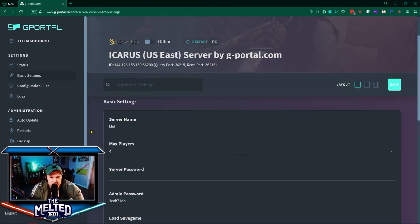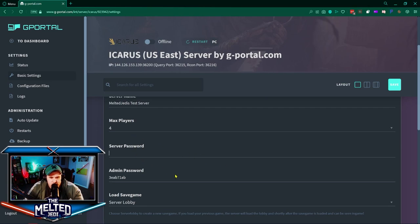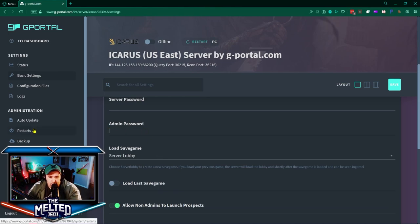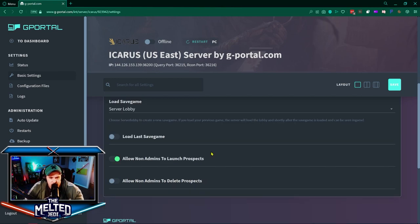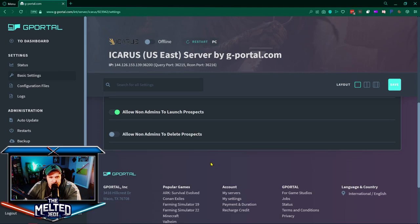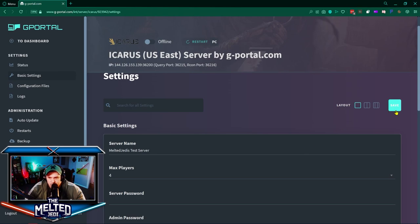We're gonna click on Basic Settings over on the left. We don't want to turn this online yet. First, I'm going to call this 'Melted Jedi's Test Server.' We have a max of four players, a server password and an admin password which we'll fill in with custom passwords. Load Save Game is set to Server Lobby — leave that. You also have 'Allow non-admins to launch prospects' and 'Allow non-admins to delete prospects,' which you can toggle depending on your preference. Then click Save.